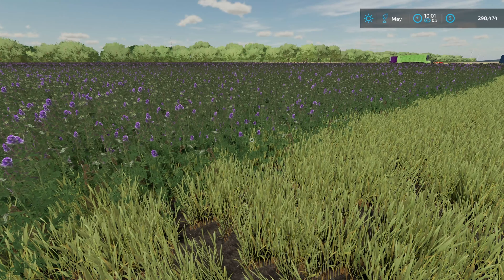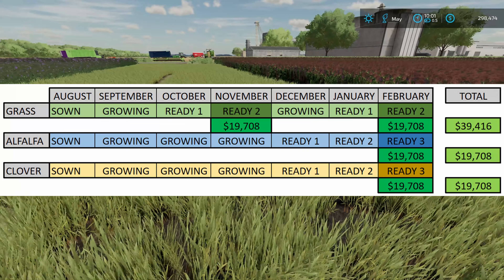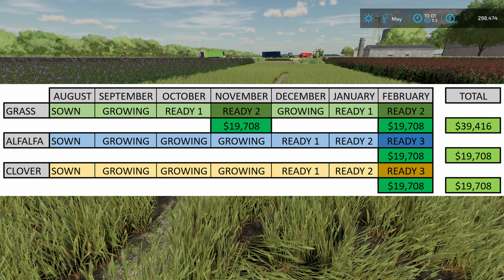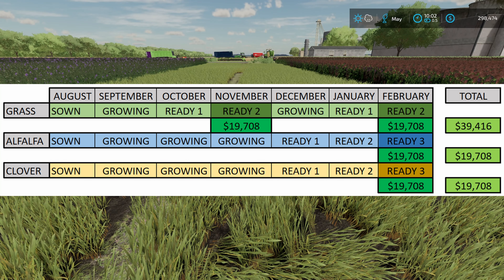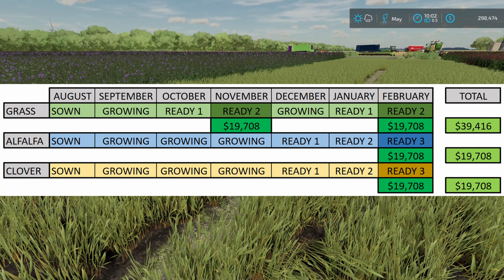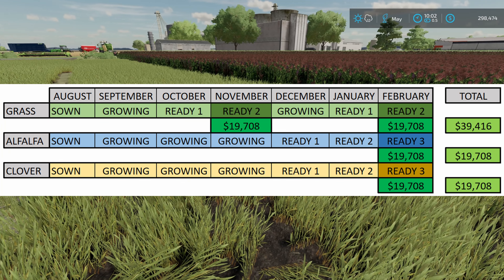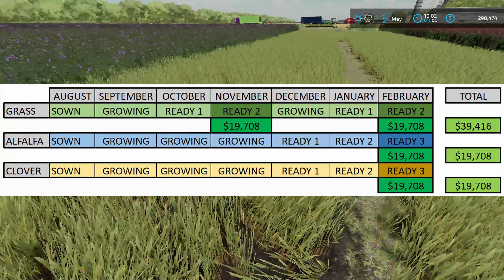You're not going to make as much money, and here's a chart to show you that. I've got August as the month we're planting everything. Without seasons turned on, after three days you can harvest grass and then do it again every three months. I made $39,416 on grass in six months at average price, but my alfalfa and clover only made not even $20,000. So it's not profitable at all to have this as a cash crop — you might as well just make hay.